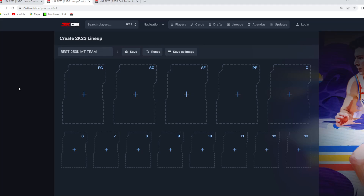In this video, I'm going to be building the best possible team for 250,000 MT right now in NBA 2K23 My Team. This is going to be a great starter squad, budget team, whatever you guys want to call it. So if you have around 250K or you just want to know some of the best budget cards to pick up and add to a squad, this is going to be my best team for 250,000 MT.